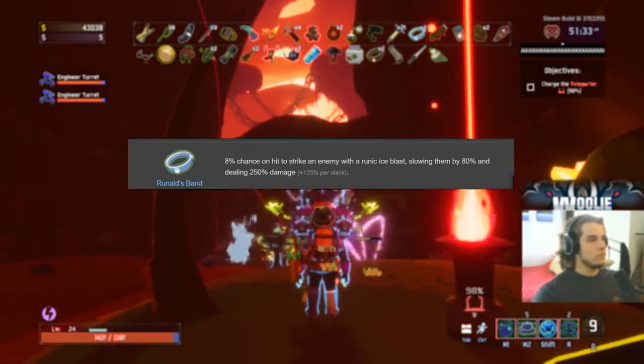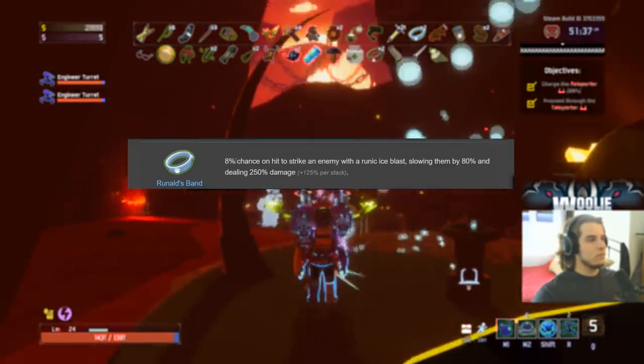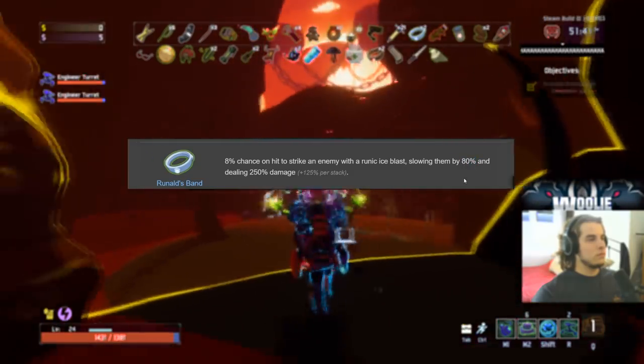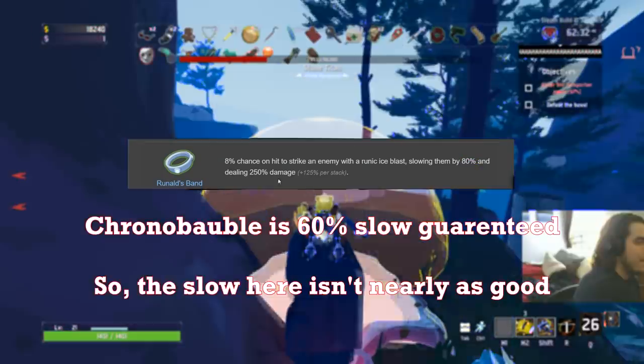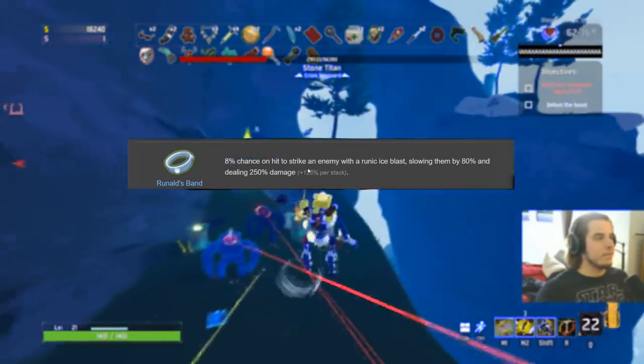Runald's Band gets a B. The damage is way less than the other band, you don't get increased chance to proc per stack, and the slow isn't that good — the Chronobauble gives you a guaranteed slow at nearly the same amount. The chance doesn't go up on hit. B.